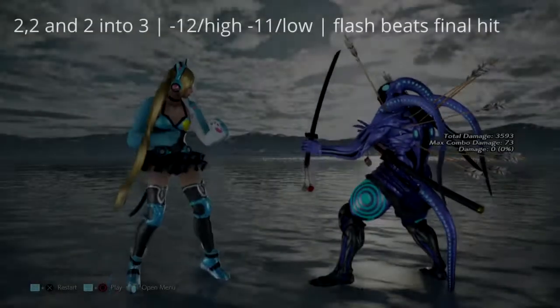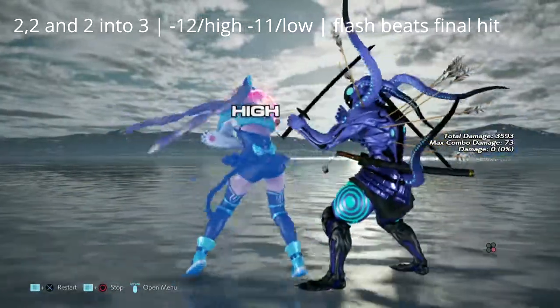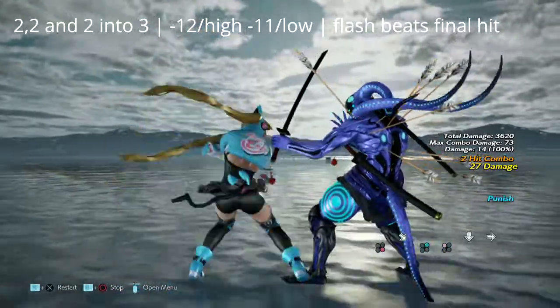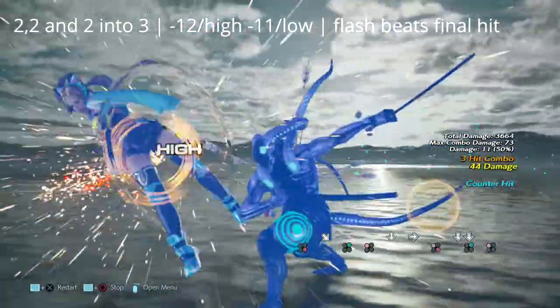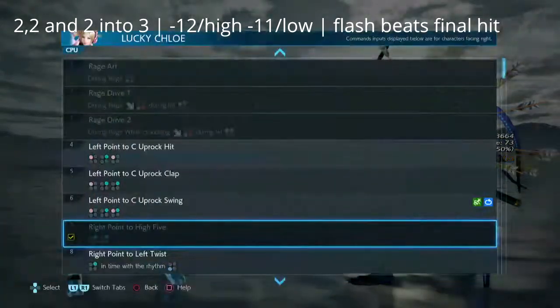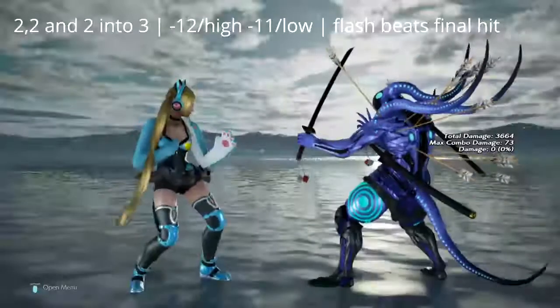This particular string is 2,2 and then 2 into 3. The 2,2 is negative 12, and 2,3 ends in a low. Both options can be flashed, or if you see them going for 2,3, you can also get a low parry combo off of this move.